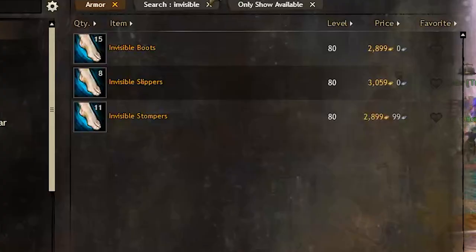The last reward is the invisible shoes, and you can sell it on the trading post for a very good profit. But this item has a very low chance to drop, and you will only get it if you are super lucky.